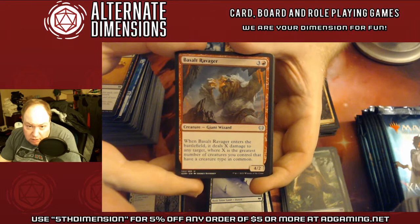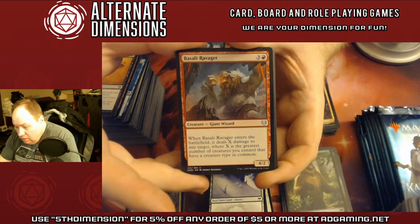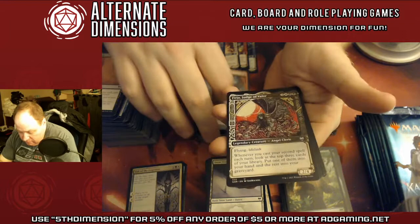Basalt Ravager — this harkens back to Flametongue Kavu. Deals X damage to any target where X is the greatest number of creatures you control that have a creature type in common. So you play this in changelings and hit whatever you want. It's both a giant and a wizard, so if you're playing either of those tribes it's really good. It's not always a Flametongue Kavu, but it's really good.